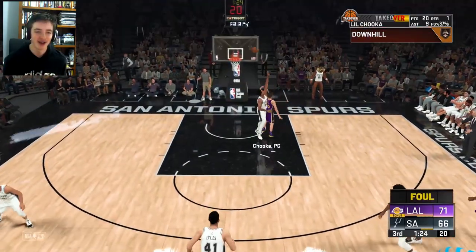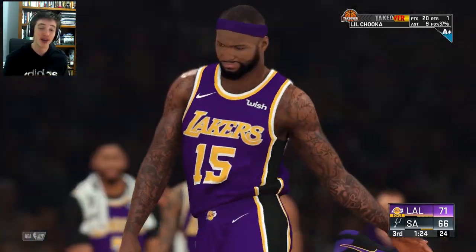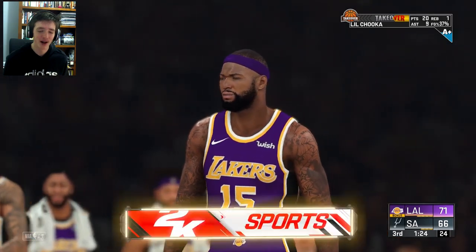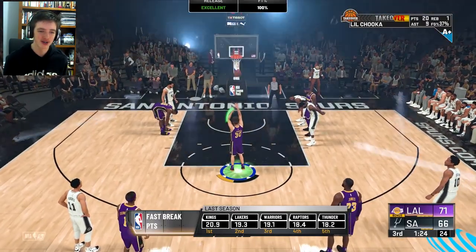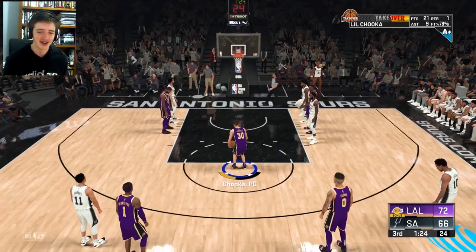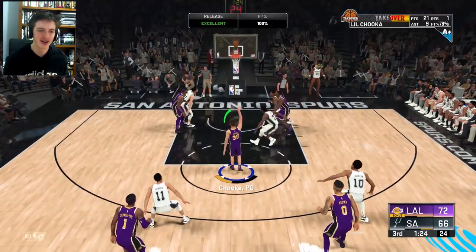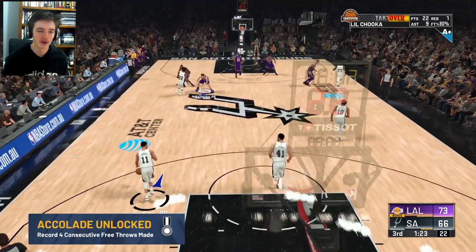Got that Downhill badge — little foul there, we don't get the shot to go again. That's his second foul. Now we're in the bonus for the last minute and a half here. 20 points, nine assists — we're doing all right at the moment. We're up by six and now up by seven. 22 points and nine assists nearly at the end of the third quarter.